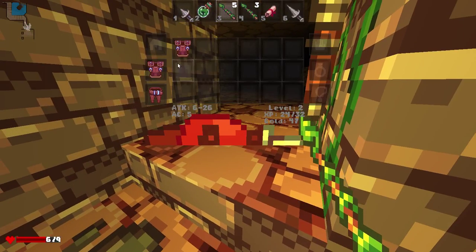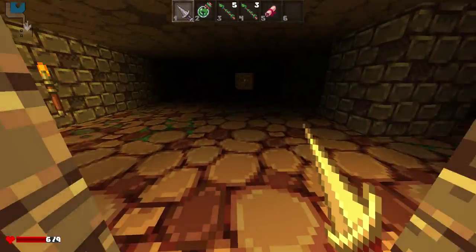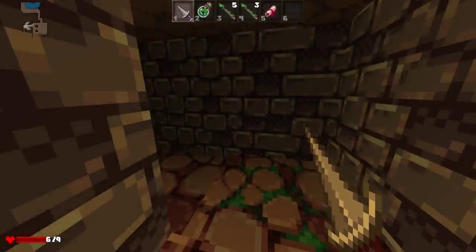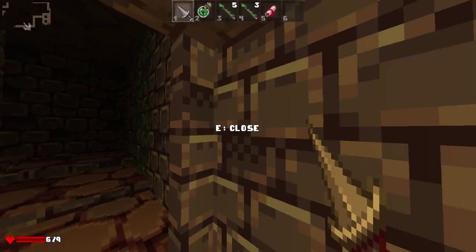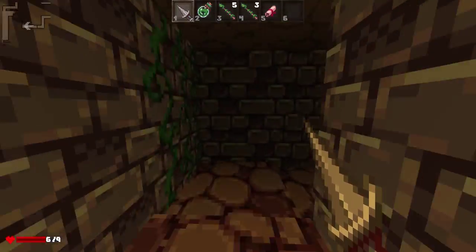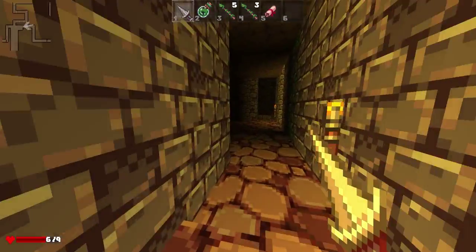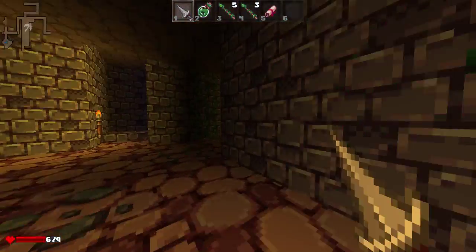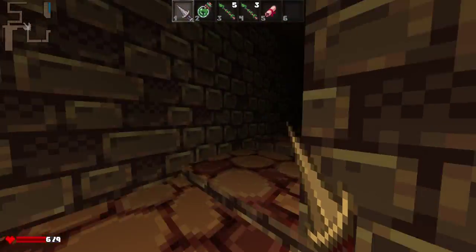An iron sword! Oh my gosh, this changes everything. I am going to hold on to the dagger because it does attack faster, and I feel like there may be some scenarios where that is a bigger priority. So I don't want to completely rule it out of the equation. So we have a secret rock door here, and we're being led into darkness. I think we're going to backtrack a little bit.